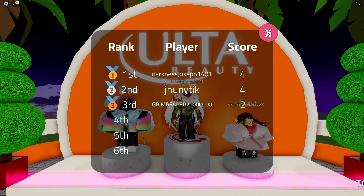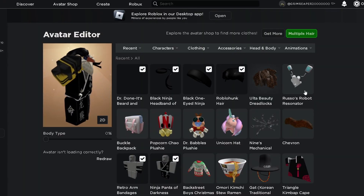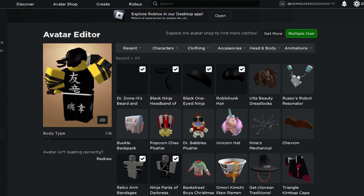At the end after all the voting is finished, I don't think it really matters how highly you place — I got third place and still got the badge. I'm checking my avatar in the avatar editor now and I have the item. Thanks for watching, I hope this helped — see you in the next video!